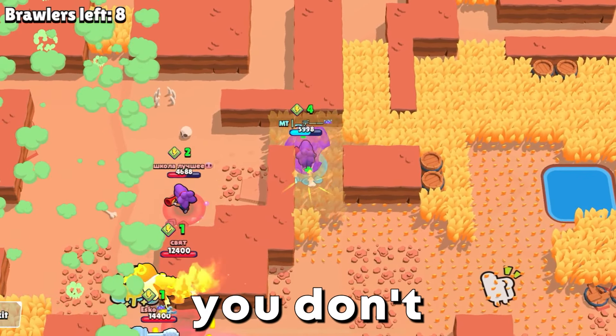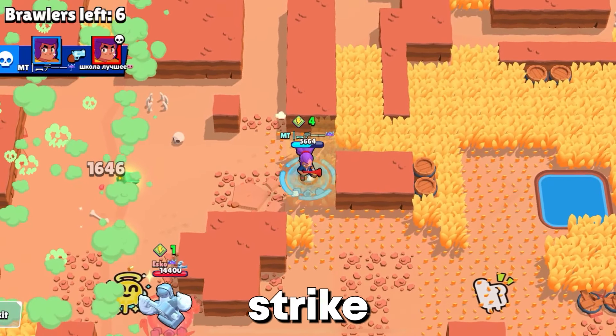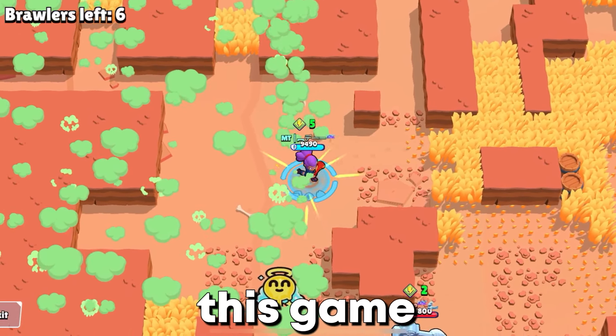In the endgame, you don't want to play aggressively anymore. As usual, you let the others fight and strike as soon as they focus on you. Watch how I do this in the following game.